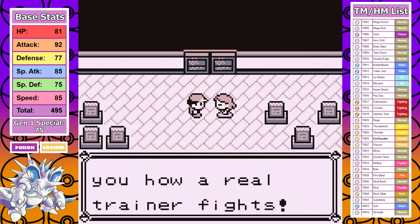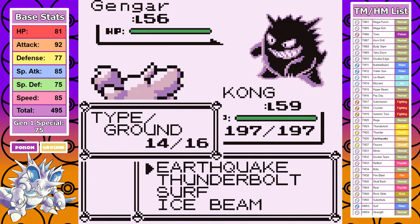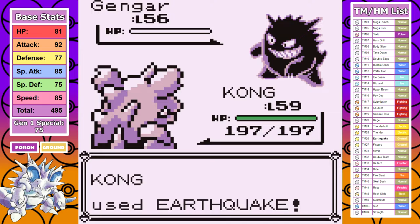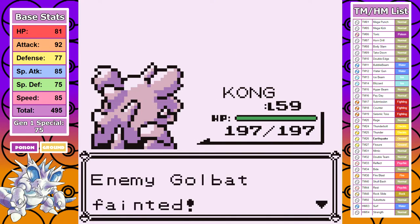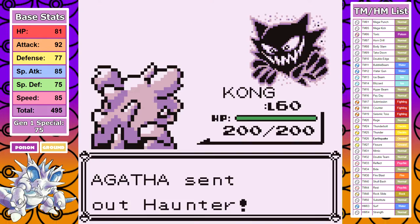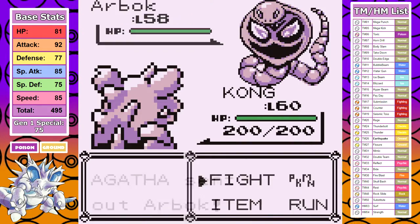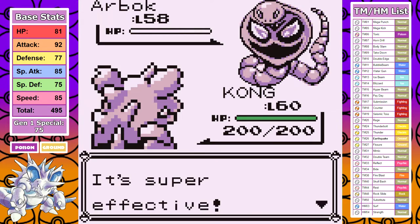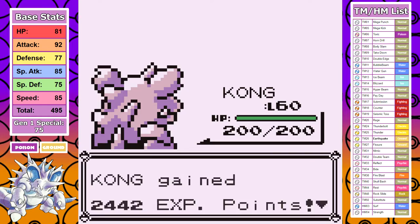Agatha is third, and thankfully after Lorelei I get some easy battles. Her whole team is weak to Earthquake, and without over-explaining it, a STAB Earthquake is going to route her entire team minus the Ground-immune Golbat — and we have our pick of Ice Beam and Thunderbolt for that. I essentially one-hit everything, and my speed is good enough to not even take any damage throughout this one. It's a very clean victory and we're moving on towards the end.